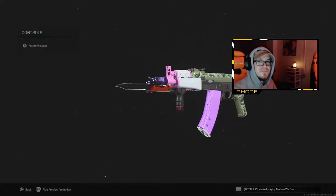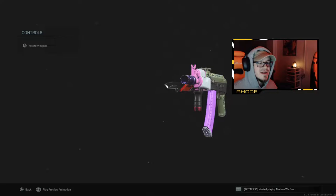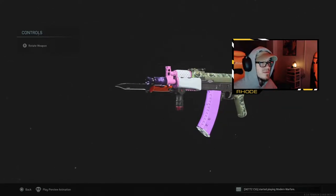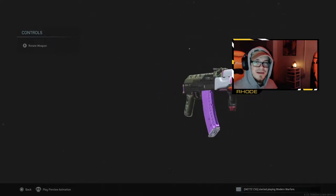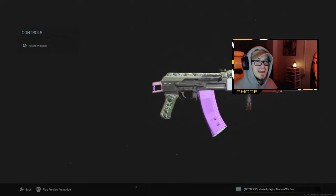YouTube, what is up guys, welcome back to the channel. You're probably looking at my gun like, what is that? Back with another weirdest class setups video in Call of Duty Modern Warfare. We had the M4A1 before this, and I created this one myself. It's basically got the trophy mount AK, along with the pink Peripherator, the Black Bear, and another AK — I can't remember which one it was — but we ended up putting these attachments on and we're just trying to have fun with this game and try something new.